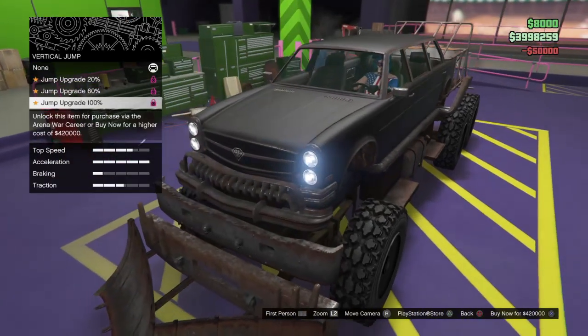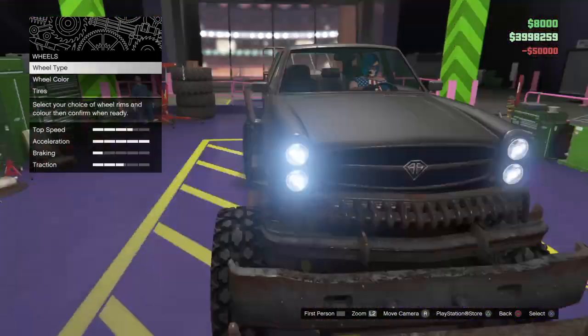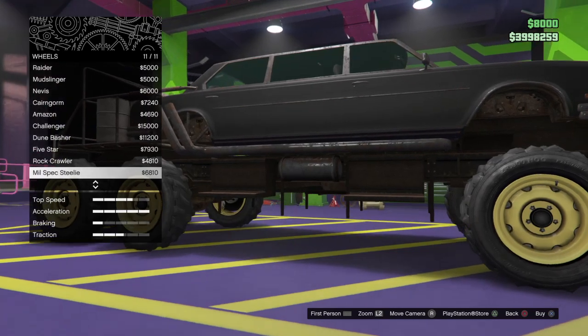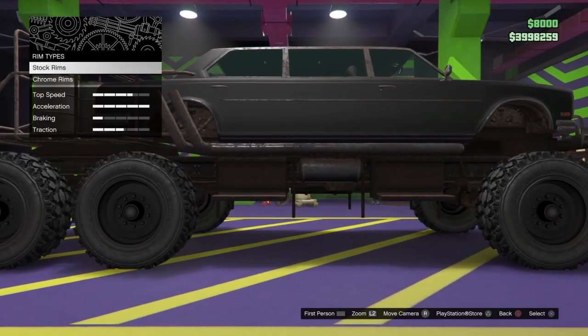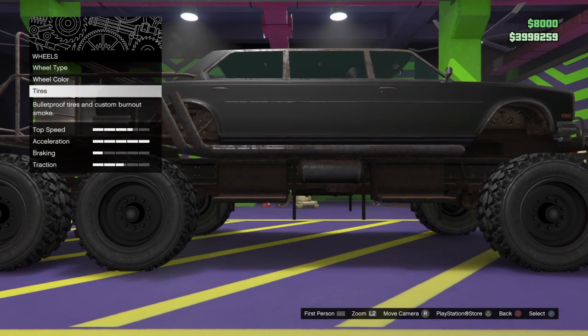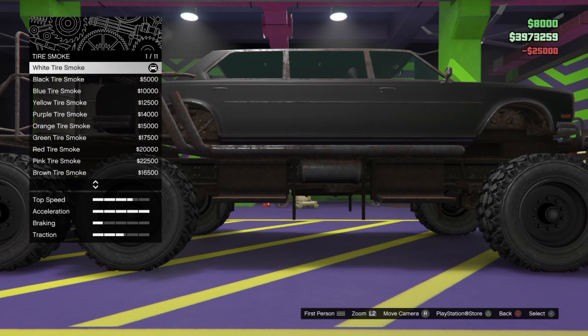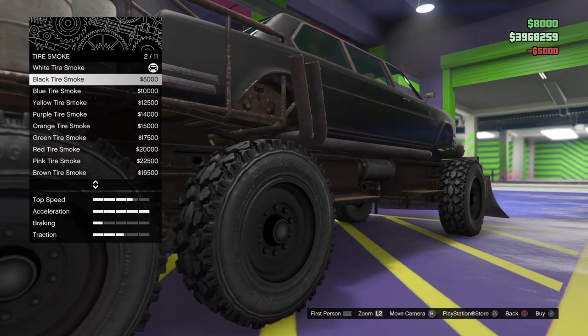On one of the trailers in the movie there are petrol barrels, so I'm going to put those on. I'm going to put race transmission and turbo on. For wheels, I'm going to keep them just normal because they are what's in the movie.